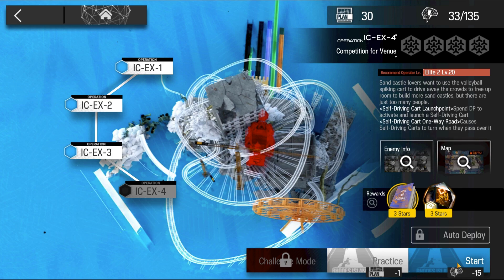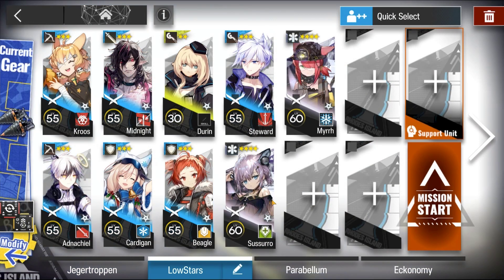Welcome to my video. This is Echo Jin presenting the Low Stars All-Star Series — the mission for today's Ideal City: IC-EX-4.